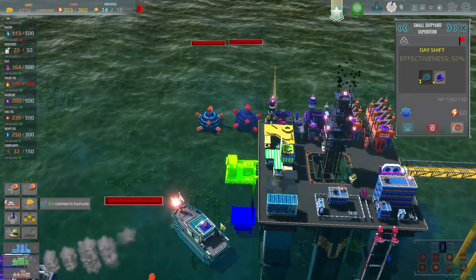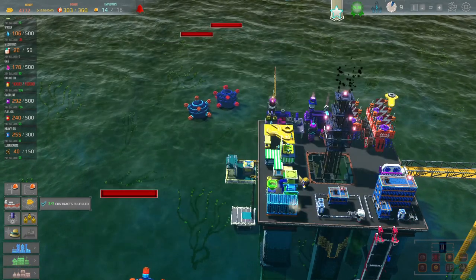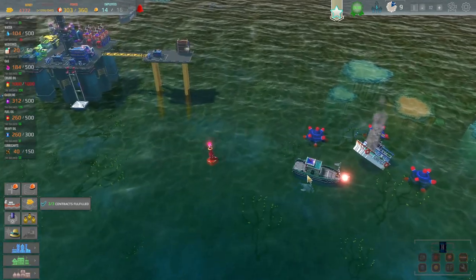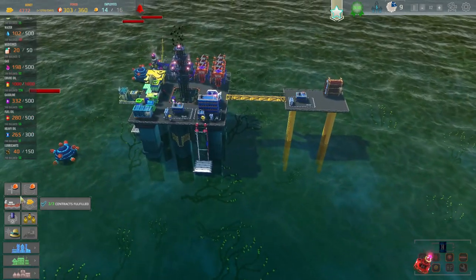Right, can we get this expedition going? There we go — got it going. Nice. So they're going to go out to an island — oh, they're going out there. Okay. So we're going to sort that place out. That's fine. And then we should get some cash and stuff from there. Yeah, that's great.